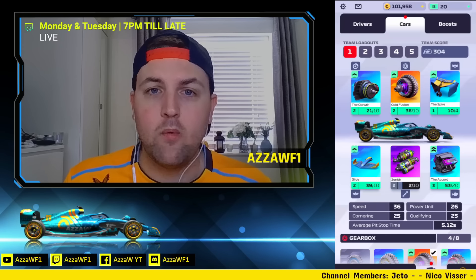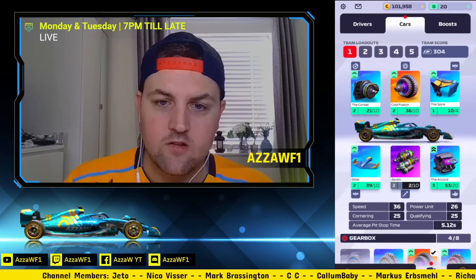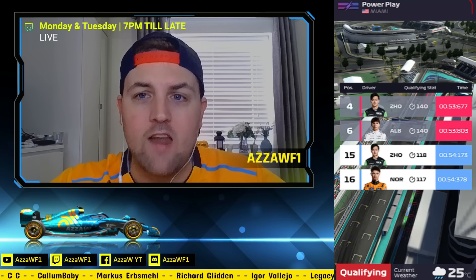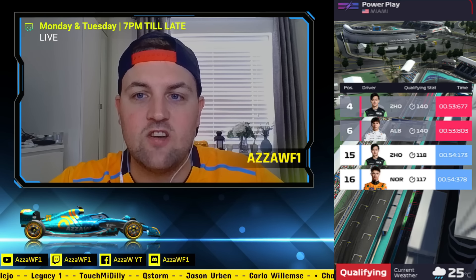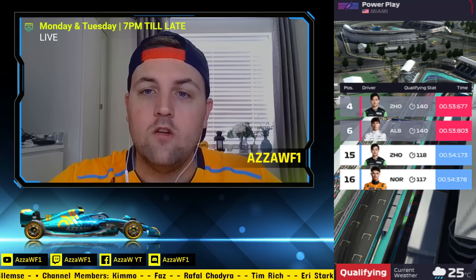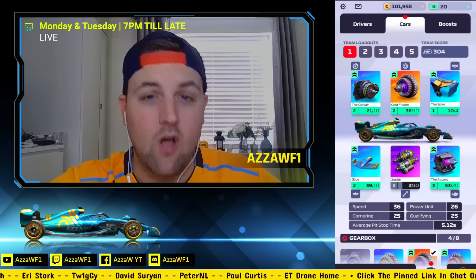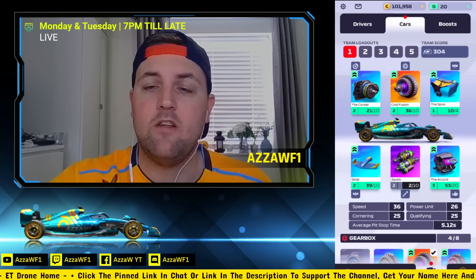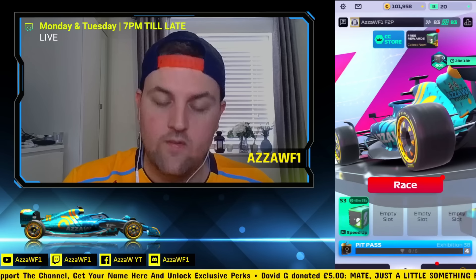Last season, qualifying was based on your driver's speed, cornering, and reliability. Now they've removed that — you just have qualifying for driver and qualifying for car, making it simpler. Even when I get matchmaking where the rival starts miles ahead due to better qualifying, like 4th and 6th versus my 15th and 16th with a 22-23 stat difference, it's quite an easy win when you prioritize your car. Your driver helps at the start, but once lap one is done it's all about the car.